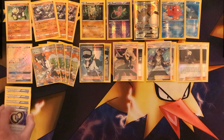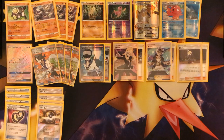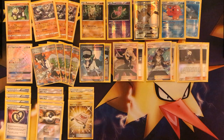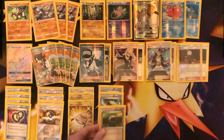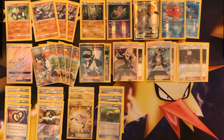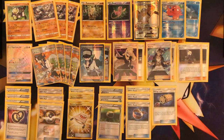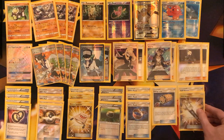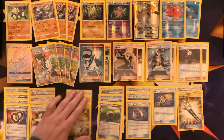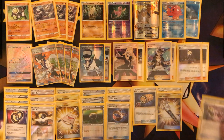Puzzle of Time is a must — that is 4 in the deck. Ultra Ball is also a must — that is 4. Rescue Stretcher will be 3, you could add a 4th if you want. Floatstones — I would run 3 copies, because if you start with Regirock it's screwed; you want to get out of the active position as quickly as possible. 3 Choice Band is a must. 1 Energy Lotto. 2 Field Blowers — they will help you out in a lot of matches. 1 Special Charge.